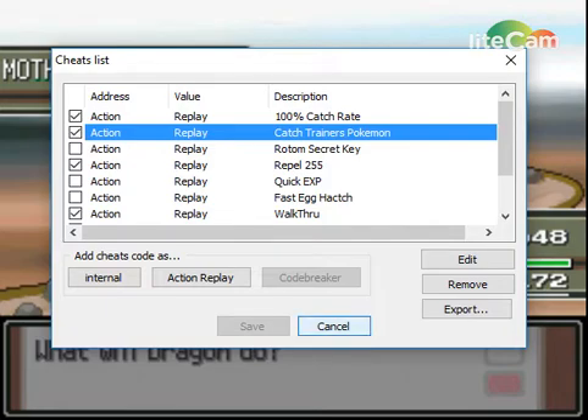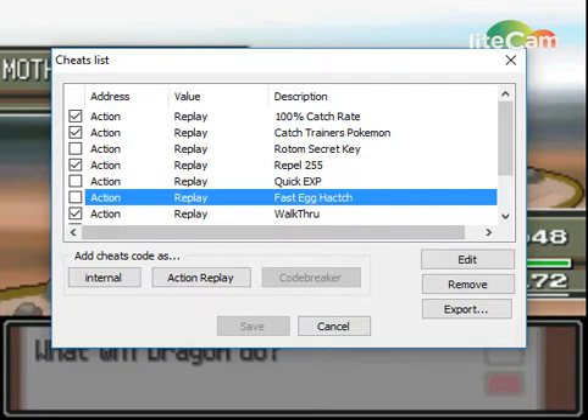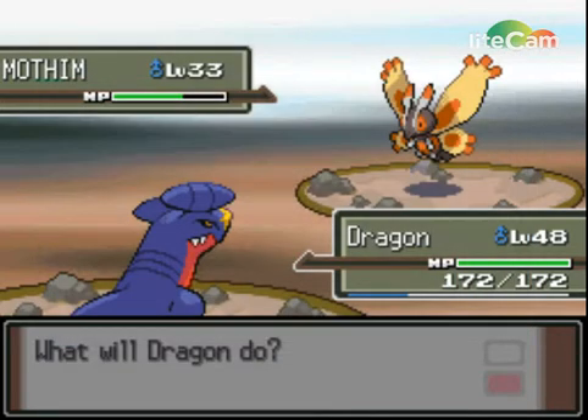I also have a repel cheat — activate it using L+R. And there's a fast egg hatch cheat too — just walk around and your egg will hatch quickly. I'm also thinking about making let's plays and walkthroughs for Pokemon Platinum, Pokemon Emerald, and more.